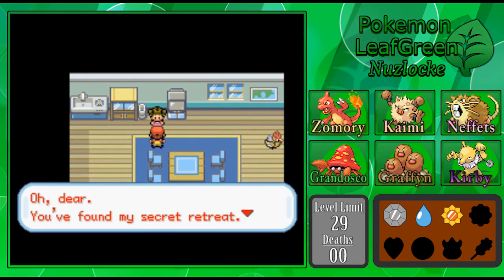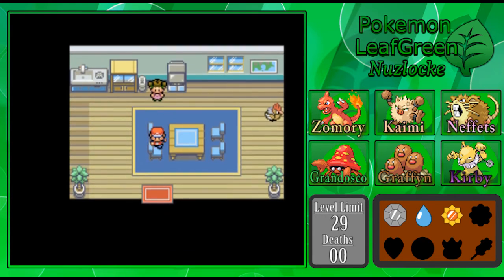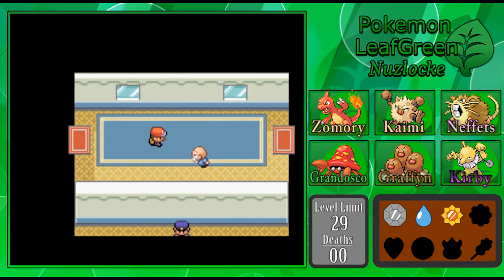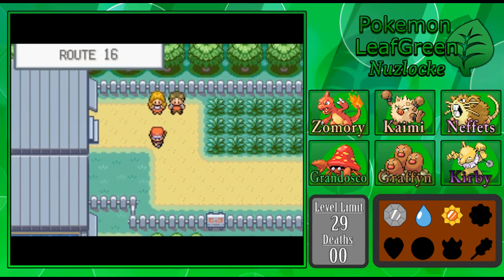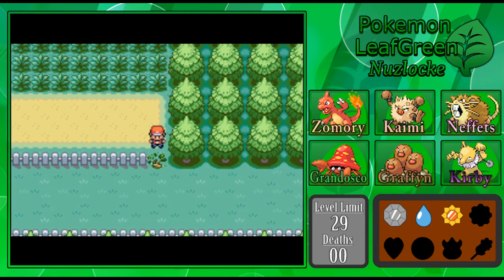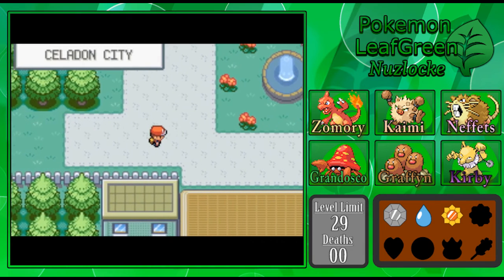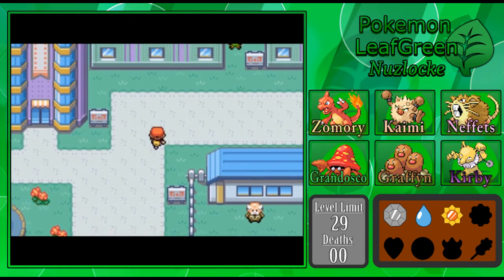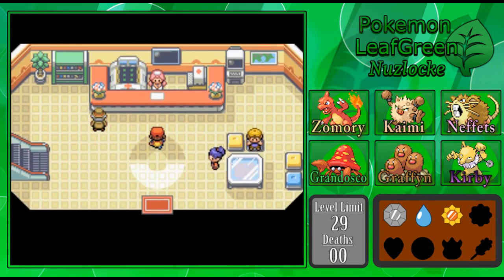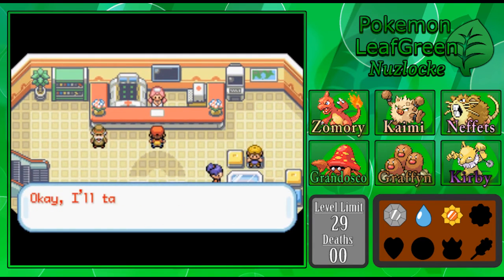Anyway, we are getting kind of up there on time, but I really want to take on the gym leader — I really want to fight Erika, so that's how we're going to cap this video off. I'm pretty sure we'll be okay against her — we have a pretty significant upper hand. With Zamori, and also Kaimi and Kirby to help them out, I really think Zamori's going to be the star of the show this time, because we've got the Charcoal-powered Ember. I think we're going to be good.